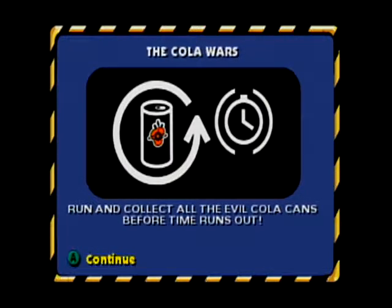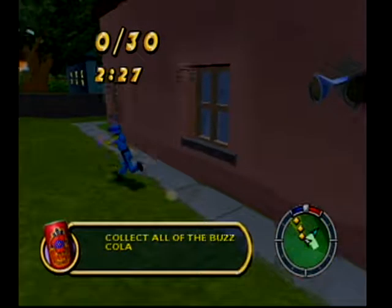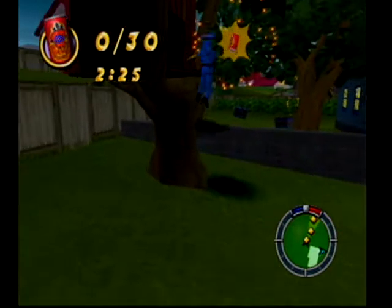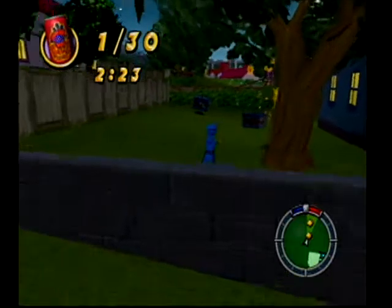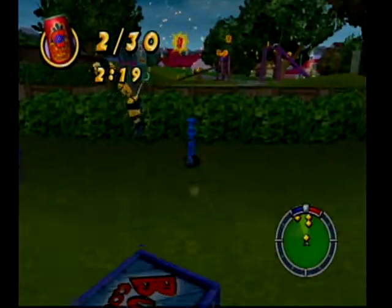Run and collect all the evil cola cans before time runs out. Of course, time already started — that's great. We have to actually physically run and get them all. Well, that's not too bad. We got two wasp cams in the backyard next to ours; we'll come back and get those later.